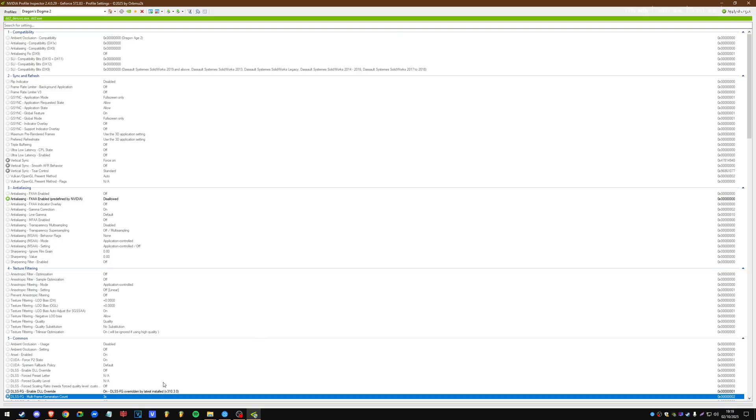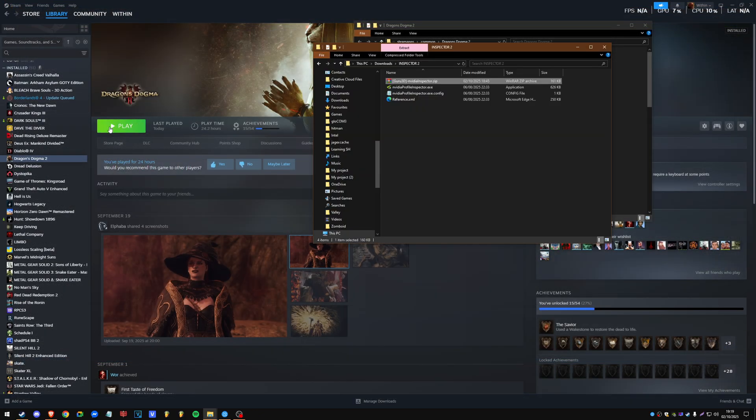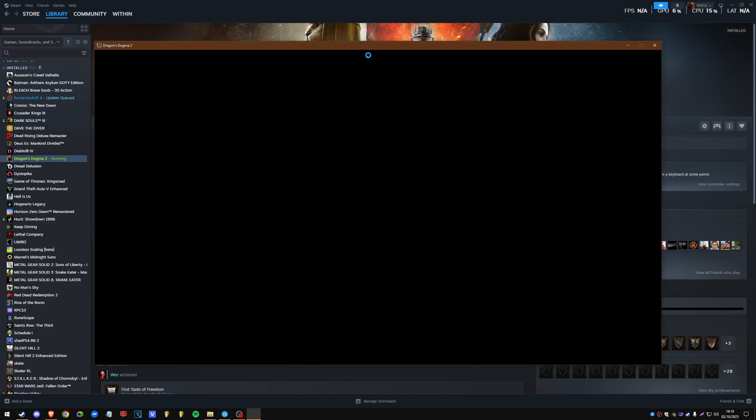Then you just set whichever multi-frame generation count you'd like and apply it. I'm going to keep it at times three because that is the best mix between performance and quality for me. The game will have a slightly lower frame rate than times four but it will be far more stable visually and will feel nicer to play.